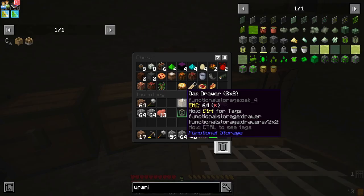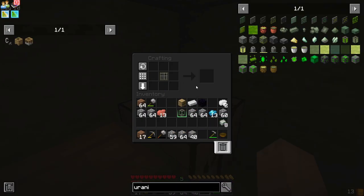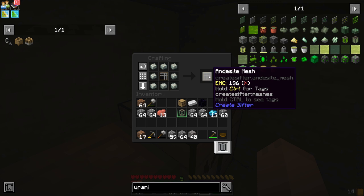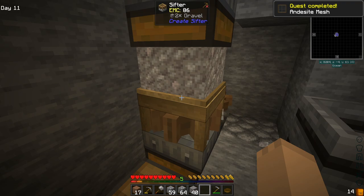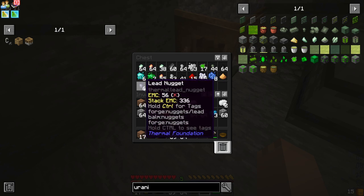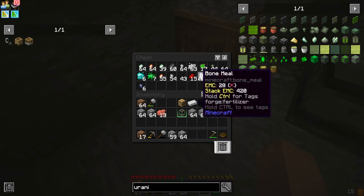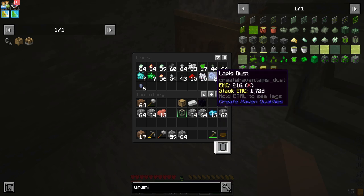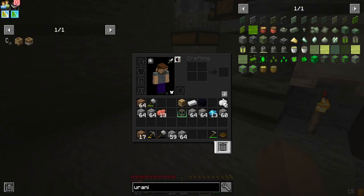Do we have enough andesite to upgrade this? We have eight andesites. You guys can hear that is my cat, who wants loves. So now we've got the andesite mesh. We can put this gravel through here, so we should be getting uranium nuggets. I've also sent sand through here to get redstone, some bone meal, and other items which we're going to be needing as the path progresses.